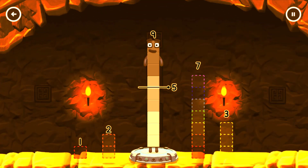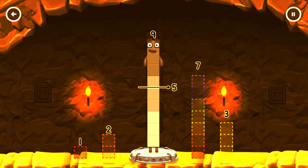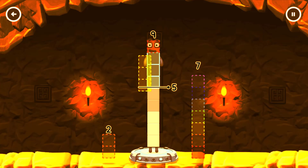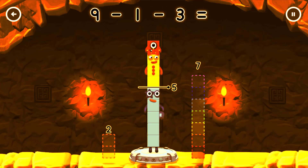Take Numberblocks away from 9 to leave 5! 7 — Try again! 2, 3 — Try a smaller number! 2, 2, 3, 1, 3 — Correct! 9 Minus 1 Minus 3 Equals 5.